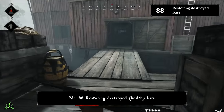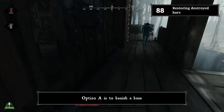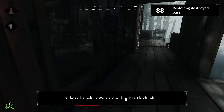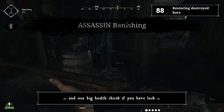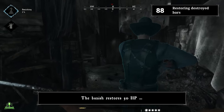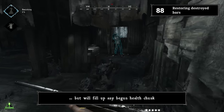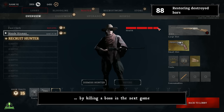Number eighty-eight: restoring destroyed health bars. There are two ways to restore a destroyed health bar. Option A is to banish a boss — a boss bandage restores one large health chunk or two small health chunks, restoring 50 HP while filling up any partially-depleted chunk. Option B is to buy the health bars after the match. You can also push your luck by killing a boss in your next game.